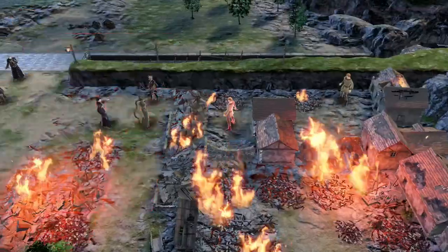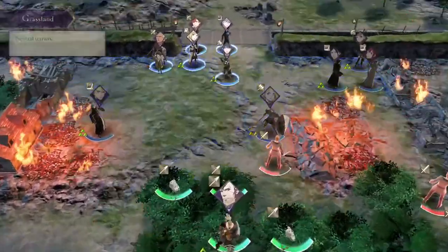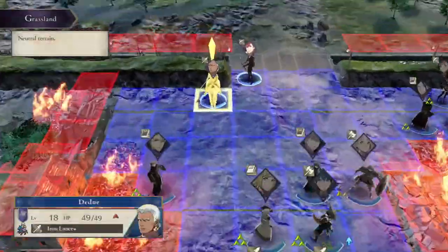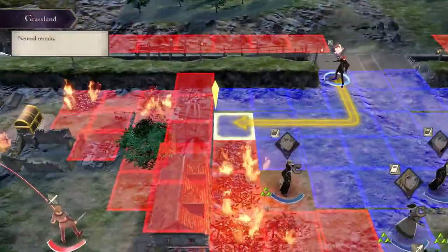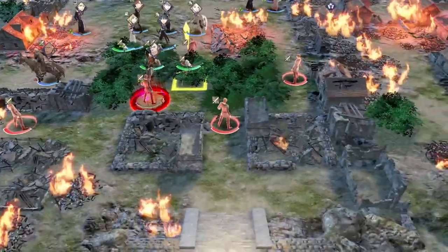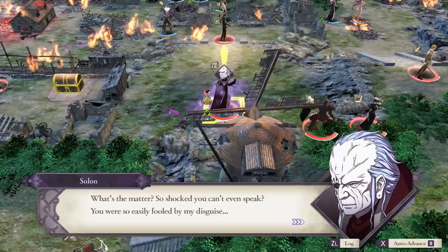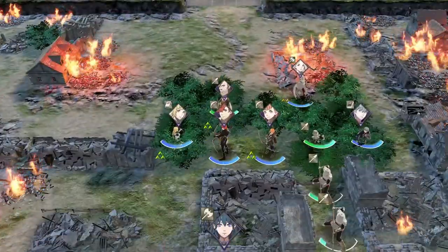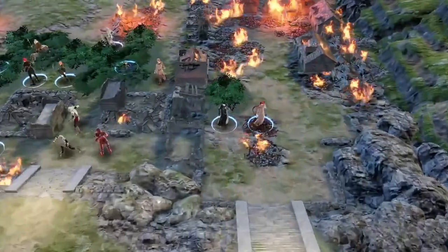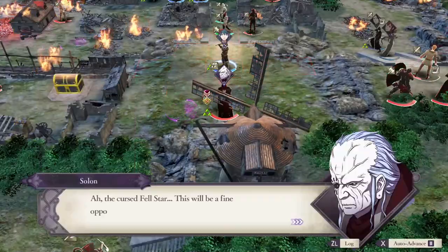Chapter 8, The Flame and the Darkness, is set in a burning village. Your objective is to defeat villagers that have gone crazy while protecting the good ones — saving more good villagers earns better rewards. I don't go for many chests in this game since I have no thief and I want to artificially increase the difficulty anyway. We head north and deal with boss Solon to complete the chapter. Cool concept, not that difficult.